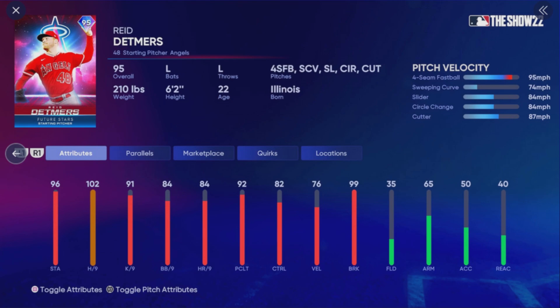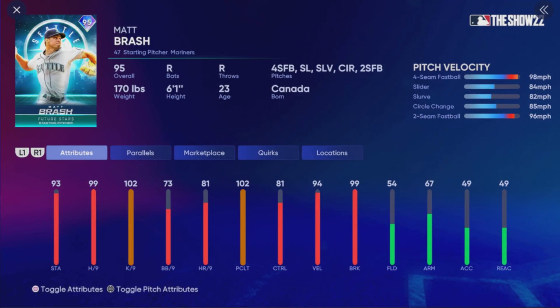I'm going to get into explaining exactly how I was able to use this stub trick or stub glitch in a minute. But first we have to talk about this brand new Retro Finest Series 99 overall George Brett card.